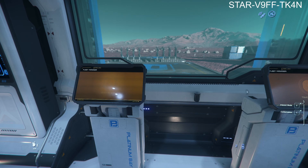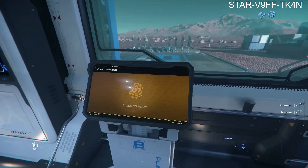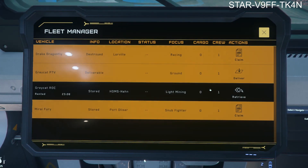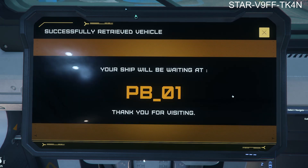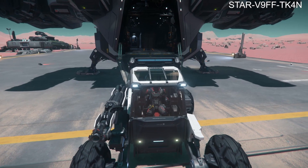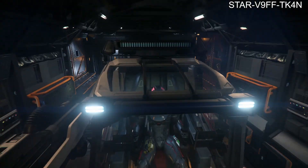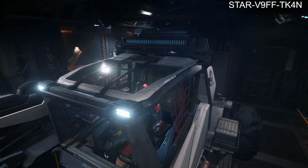Alright guys, now that we've touched down at the mining facility, what you want to do is locate the building with the blue antenna and the two pads outside. Head over to the ASOP terminal, wait for it to load. Once it's loaded, click on the grey cap ROC Miner, click Retrieve, and in theory it should drop down right in front of us. Now we've retrieved the ROC Miner, we just need to store it neatly away into the Cutlass Black. It is a little sensitive so just be careful and take your time, and make sure you leave yourself enough room to get in and out and around the ROC Miner.